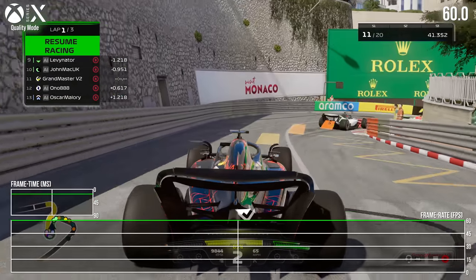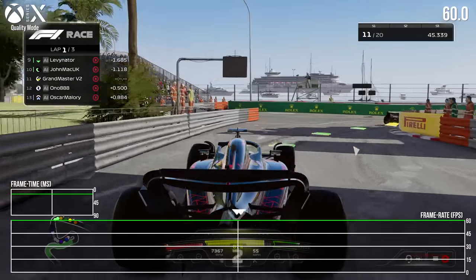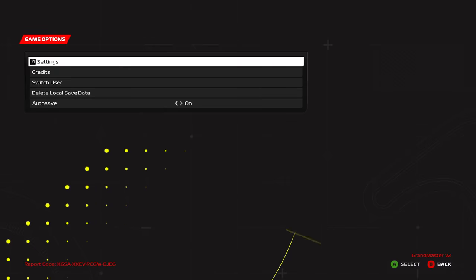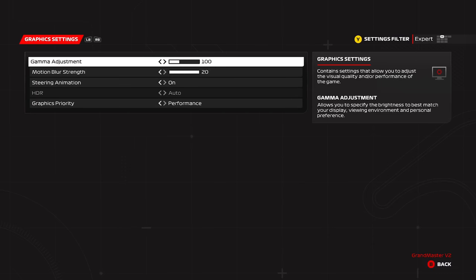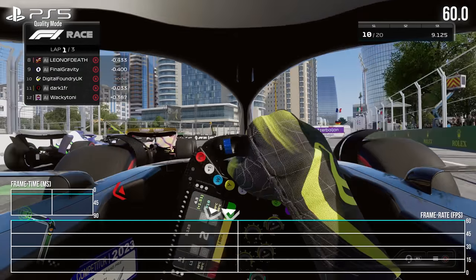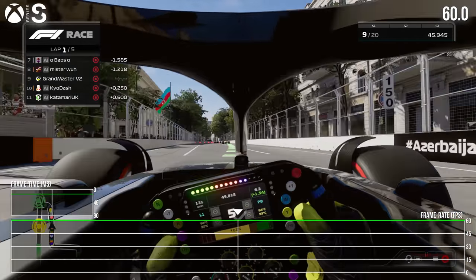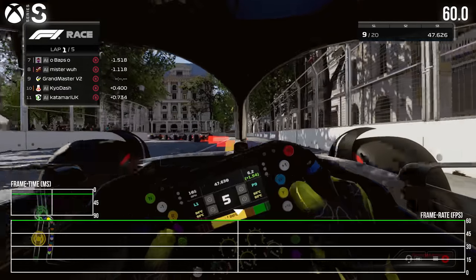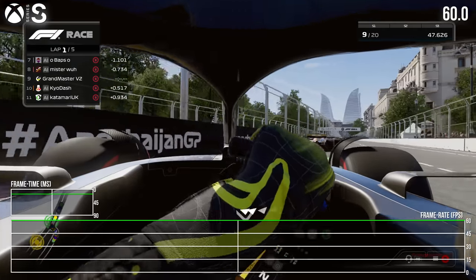Sure, we miss the ray tracing, but the net result is the quickest response a 60hz monitor is able to muster. 120hz displays are also supported by selecting the performance mode in the menus. Keeping to this default quality mode though, you're getting a flawless experience, where even Series S is well optimized. The lower target of 1080p on Series S is a steep drop in pixels being pushed, but the payoff is pretty clear.